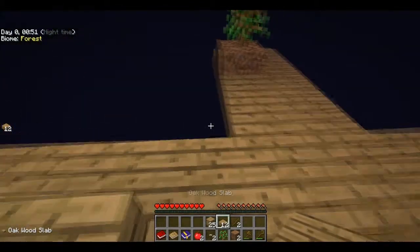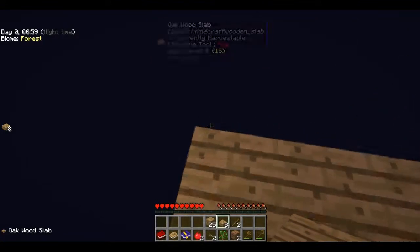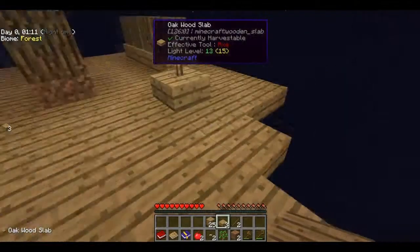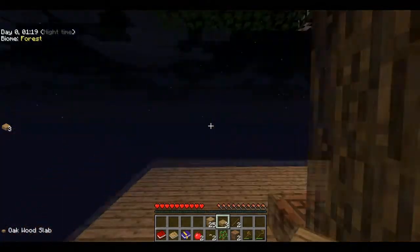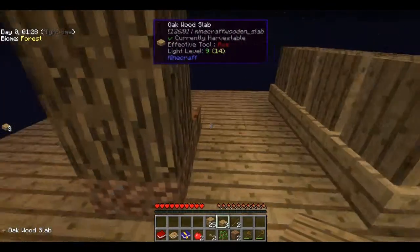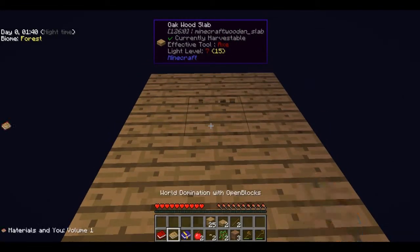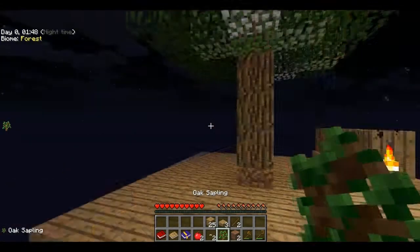We can just surround this block with a walkway. Very careful. There we go. May have done one more here. I'm not going to be able to get a full line. We need to get that to grow — I wonder if that's actually enough of a gap. I don't think it is. I've got an axe, let's make this a bit quicker.